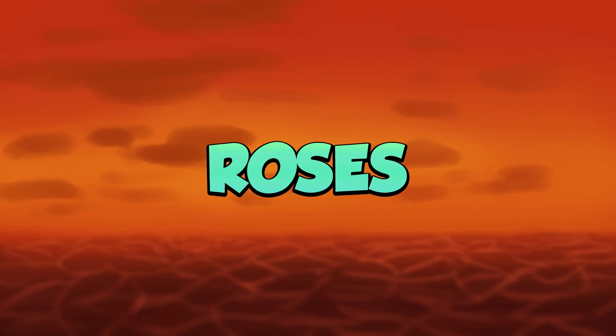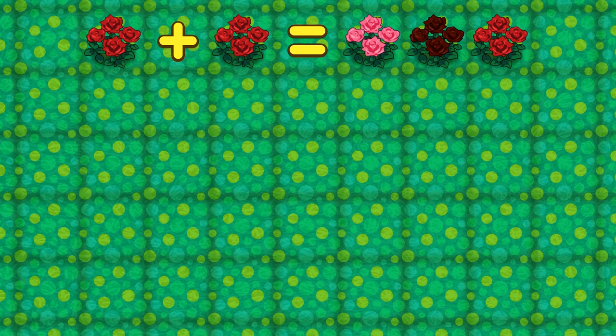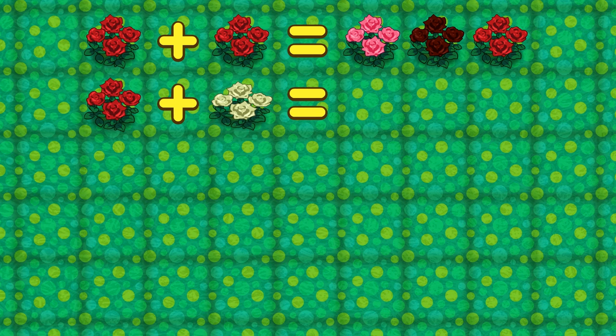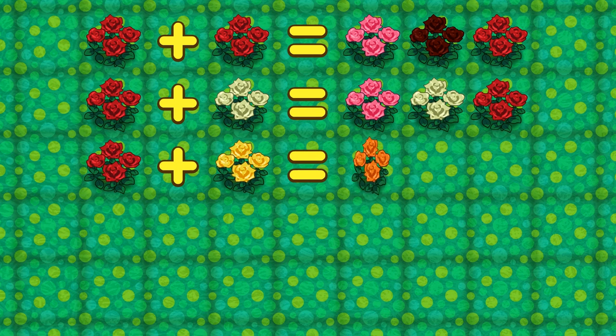Now let's take a look at all the different hybrid flowers you can get, starting with roses, since they are the most complex species. Two red roses make pink and black roses. A red rose and white rose also make a pink rose. A red rose and yellow rose make an orange rose.